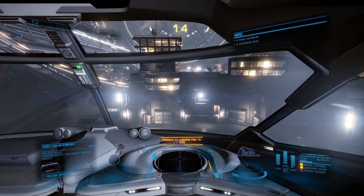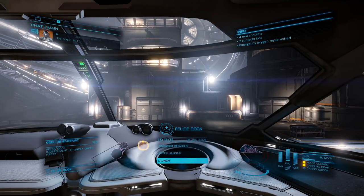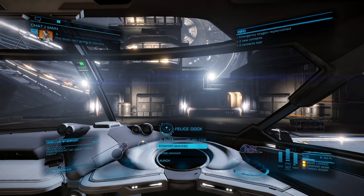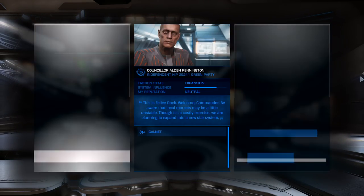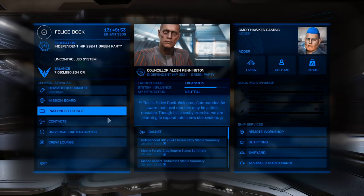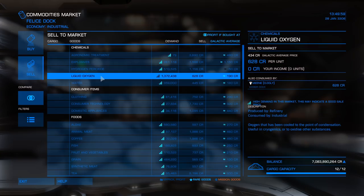There's one last thing I will mention as we land here to sell our low-temperature diamonds — the Sirius atmospheric passenger missions are just about as profitable as mining now, except in the Python. Although I did not feature that method of making money in this video, you can look it up on YouTube. I have done many Sirius passenger missions back in the day, and I will say it is mind-numbing and repetitive, but it is definitely worth it.